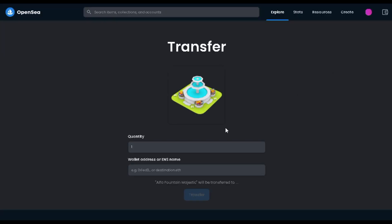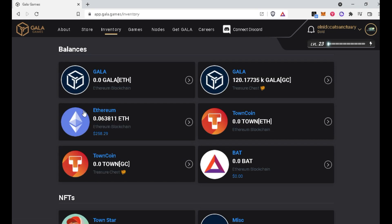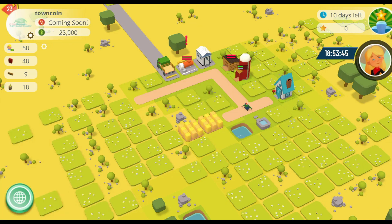To do this, there is a transfer button which you can click on OpenSea, and you will need to get the ETH address from your GALA Games account. You can access this by going to the GALA Games website, heading to your inventory, clicking ETH, and then GET ETH. Transfer your NFT to that address specifically, and once it reflects in your wallet, you can reload your game and should be able to access it already.